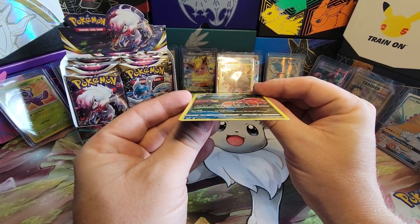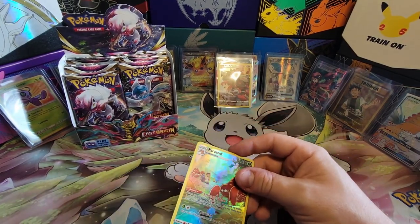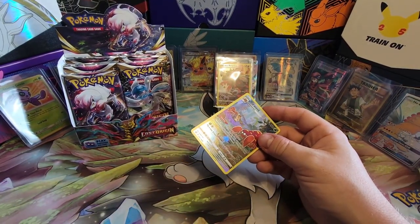Galarian Sunfisk, Bronzong, Colress's Experiment — a very useful card. A lot of the best stuff coming from Lost Origin at tournaments. Parasect — another Trainer Gallery! Definitely off though — very thin on one side, very thick on the other. And a Poliwhirl. You can definitely see one side is very off — you can probably see the difference in thickness on camera.